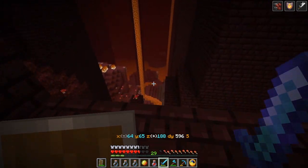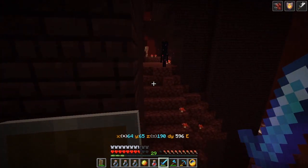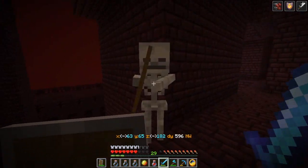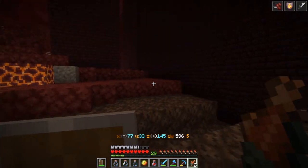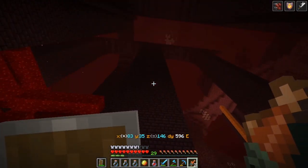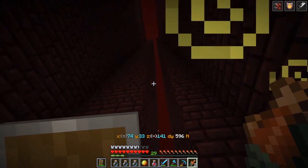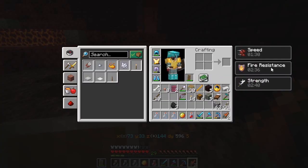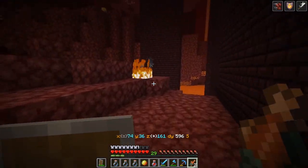I'll just explore around here and see if I can get anything else. There's a skeleton — that's what's here. I was apparently next to a soul sand valley, which is why there are skeletons popping up all over the place. The fortress seems to continue along this way. I walked right by this space right here, just barely missing that, but I still have a couple more minutes of fire resistance. Fortunately I also have Feather Falling 4, because I think that would have been fatal otherwise.